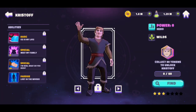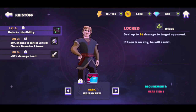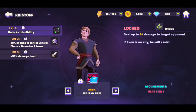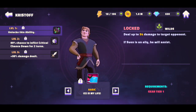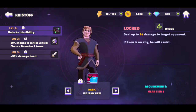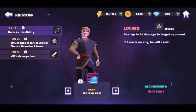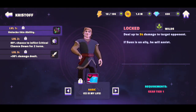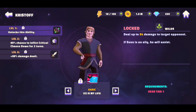Alright, now we're going to check out Kristoff. He is also in the wilds category at 3 stars. His basic attack is called Ice Is My Life — deal up to blank damage to target opponents, and if Sven is an ally, he will assist, so again a guaranteed assist. These two together are really ridiculous. At level 2, there's a 50% chance to inflict critical chance down for 2 turns. That'll definitely counter characters like Shang Yu or Barley when they're boosting critical chance. I do like how Sven guarantees the assist, so that's definitely something.